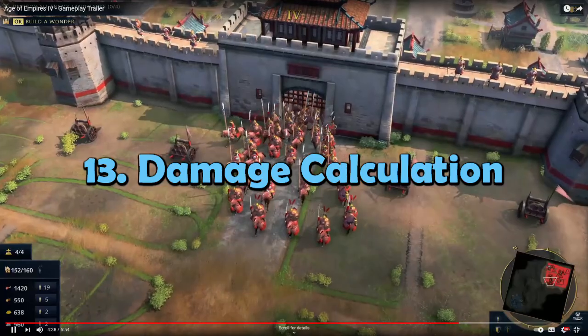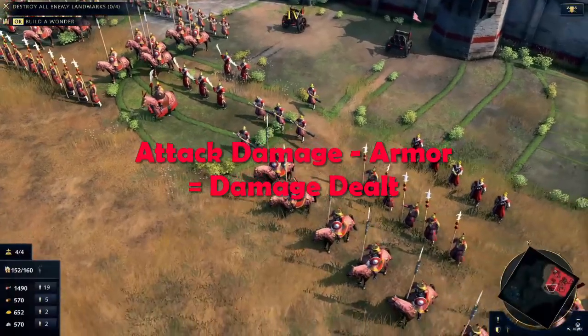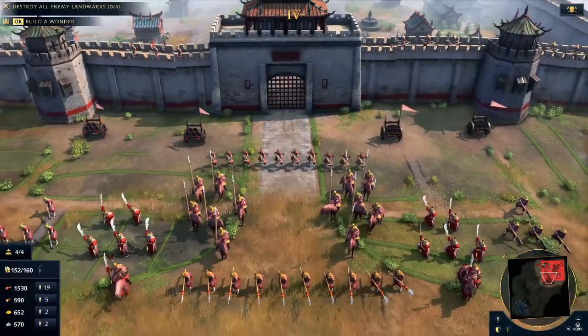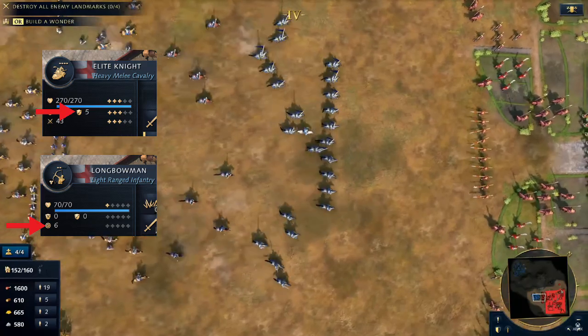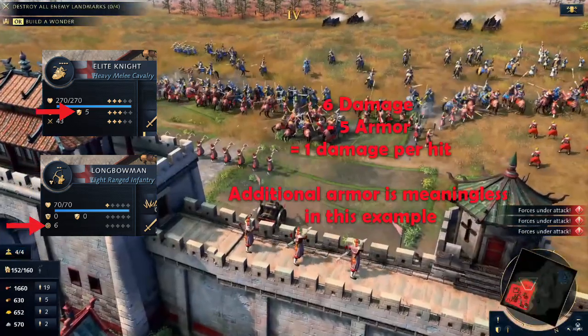Understanding how damage works is even more important than memorizing hard counters. The formula is as simple as possible: attack damage minus armor equals the damage dealt, down to a minimum of 1. Use this to guide both your build and upgrade priorities. For example, if you have a knight with 5 armor and your opponent is spamming only longbows with 6 damage, those archers only deal 1 damage per hit, and it gives you literally zero benefit to further upgrade the armor on your knights.